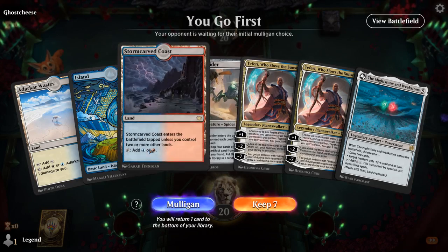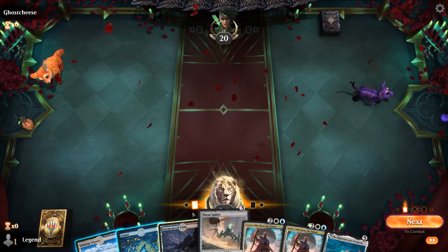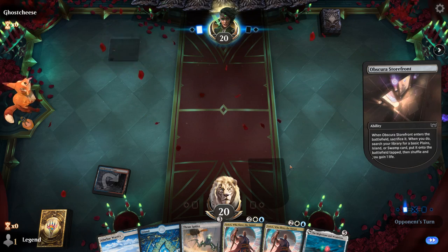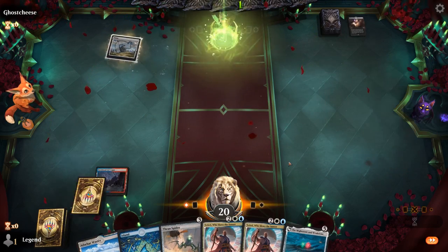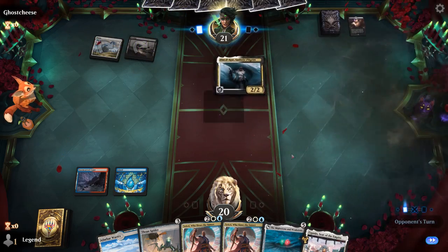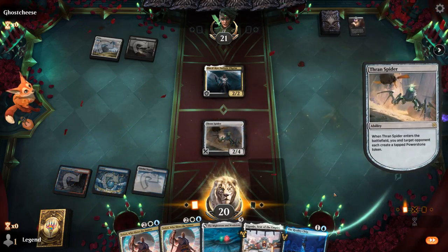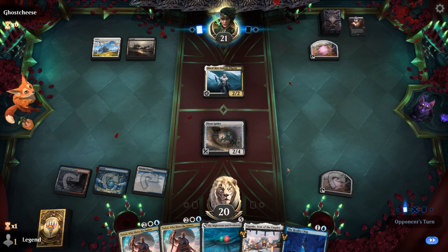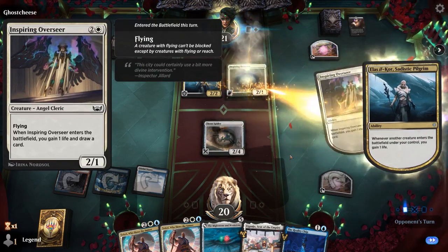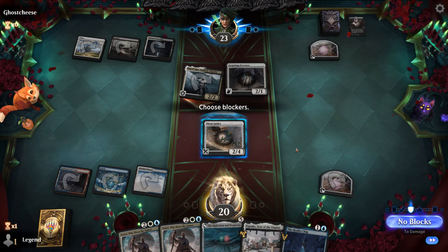Okay, we're on the play. Our hand's pretty decent. Spider can maybe set up a turn four Mightstone and Weakstone, and then Teferi untapping Mightstone makes it easier to activate Spider. Would like to pick up a two-drop but on the play we might be okay without one. Then eventually we'll need an extra land as well. Aiganjo also makes great use of our Power Stones. Our opponent looks like a Black-White Sacrifice deck perhaps. Play Spider, and then next turn Mightstone to maybe draw two cards. Inspiring Overseer — fair enough, so there are some life gain synergies at play.